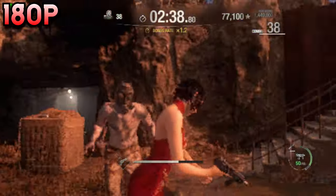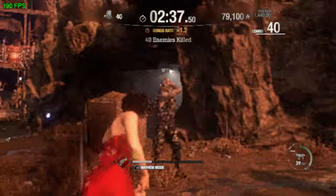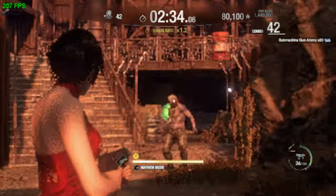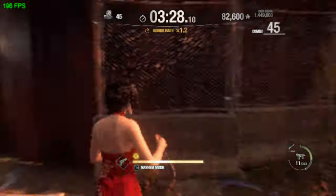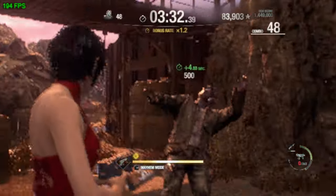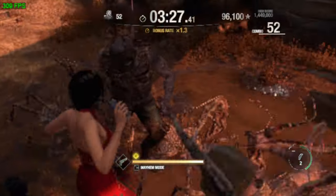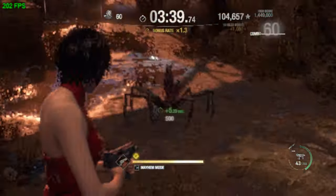We're playing at 180p now. This is starting to get pretty low. I can still parry, I can still shoot, I can still do things — let me try to scope: oh, missed. Unplayable. But for real, it's blurry as hell but you can still see enemies. The menu is a bit much though — this is looking like an SNES game, probably even worse than that. It's terrible, but I still don't feel hindered.